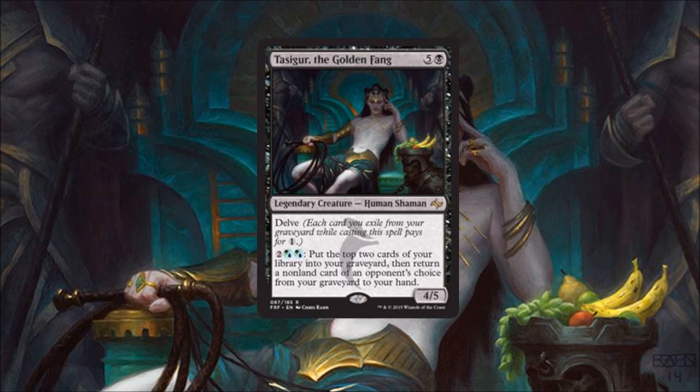Number four: Tasigur. Very strong card in Standard, very strong in Modern, and even strong enough in Legacy. Very few cards see play in Legacy while still being in Standard at the same time — that's how powerful Tasigur is. There's no puzzle piece needed, unlike Lion's Eye Diamond needing the dredge mechanic, or Pendelhaven needing infect.